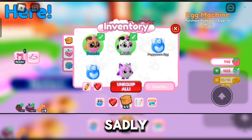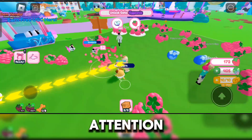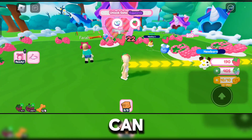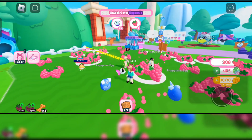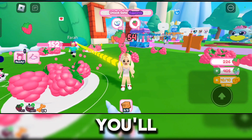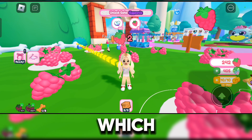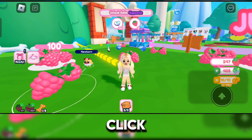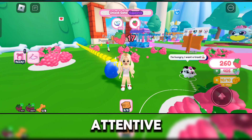The most you can equip at once is two pets, so have both equipped and provide both their attention and needs at the same time. While waiting for their needs, go harvest berries — just stay AFK on the berry farm, and you'll have more berries to buy more Puppy Corn eggs. You'll have 16 pets in no time; leveling them up to post-teen is easy, you just have to click a few things, but you do need to be patient and attentive.